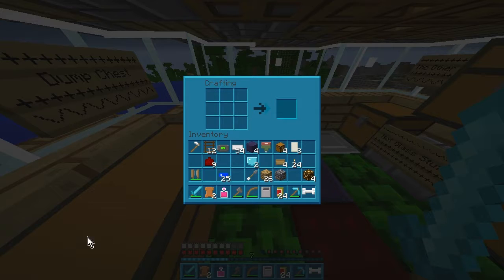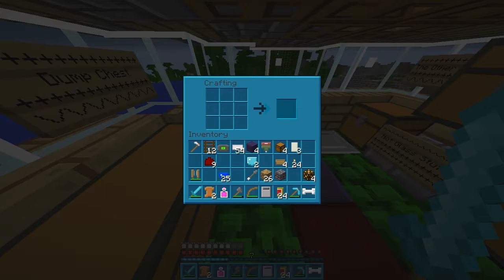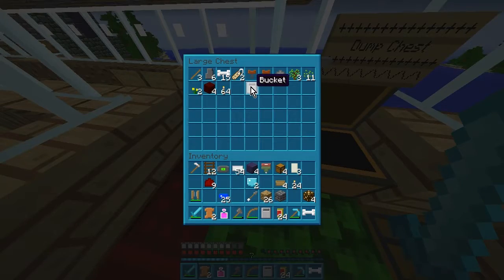It's like that to make a book. I've likely forgotten how you make a book. Let's quickly have a look on the Minecraft wiki. Oh, we can look already — what is it? Leather! Well, we've got leather. We can easily make that, because we've got leather right here in our dump chest.